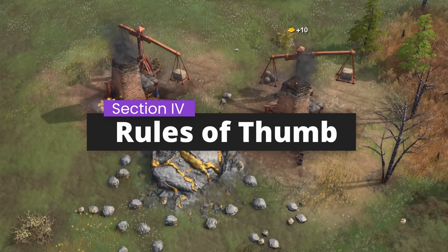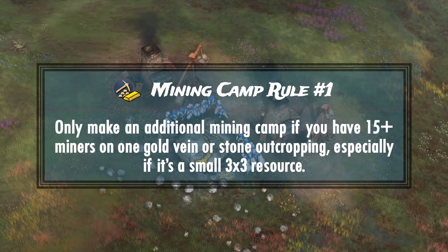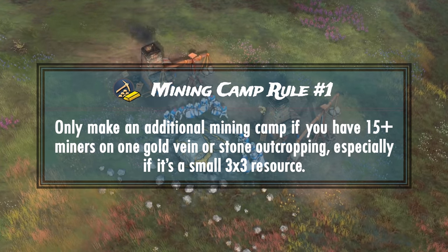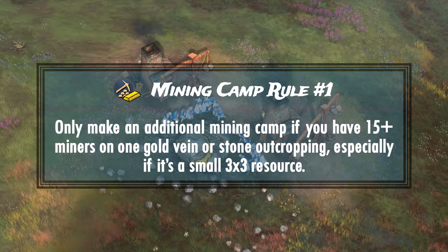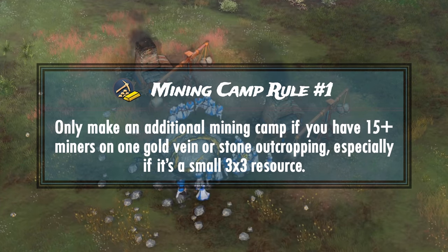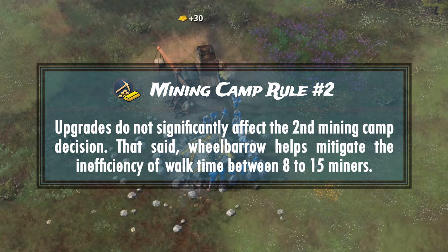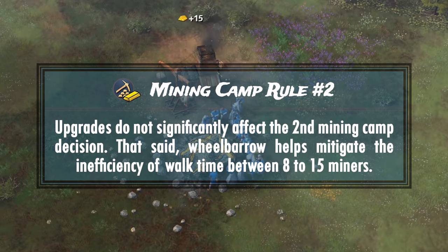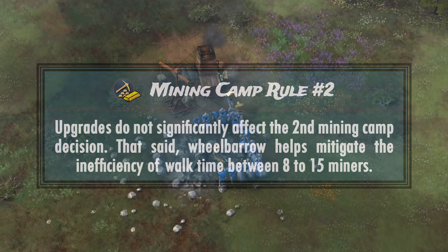Let's recap with some general rules of thumb. Rule 1: Making an additional mining camp only begins to make sense after you have 15 or more miners on 1 gold vein. The more villagers you have after 15, the more it is worth it to build a second one, as you'll gather roughly 100–200 more resources with a payback time of around 1–2 minutes, assuming 15–20 villagers. If you exceed 20, building a second mining camp is a no-brainer. Rule 2: Although Wheelbarrow does mitigate some inefficiency, mining upgrades do not have a sizable impact on the decision to build additional mining camps — so regardless of upgrades, adhere to rule 1 and only consider additional camps after 15 villagers.